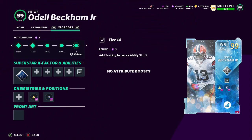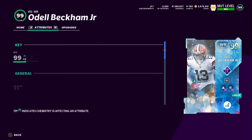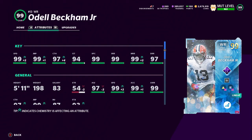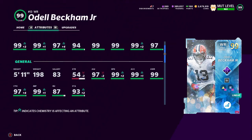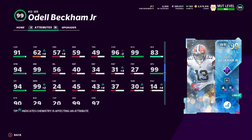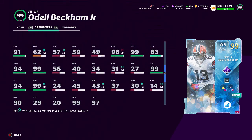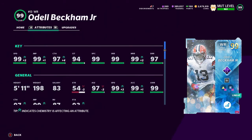Our first card we're gonna be showcasing is the new Power Up expansion OBJ. I was waiting for him to get a card — I'm surprised it took them this long — and they ended up just giving a power up expansion, which is super lazy on EA's part, but it is what it is. He has route tech for 4 AP, and he's coming in with 99 speed, 91 acceleration, 99 jump, 97 catch, 94 catching in traffic, 99 spectacular catch, 99 short, 99 medium, and 97 deep route running. He's 5'11", 198 pounds. 91 carrying, only 83 stiff arm, but a 99 juke move and a 94 spin. Only a 90 break tackle is a little disappointing, but he'll play fine just like every other decent 99 overall wide receiver.